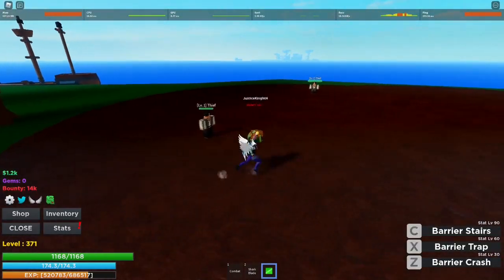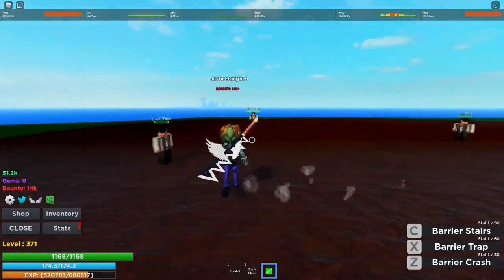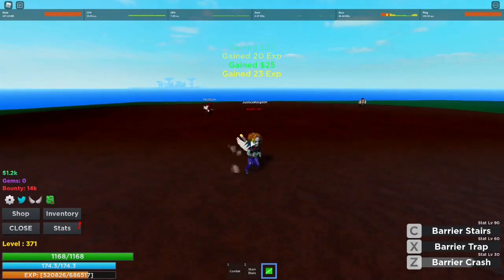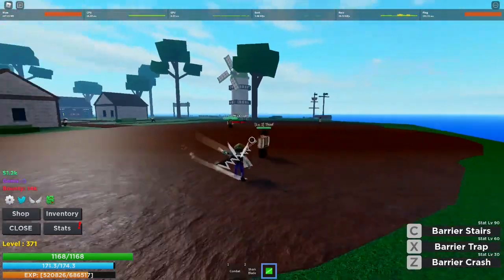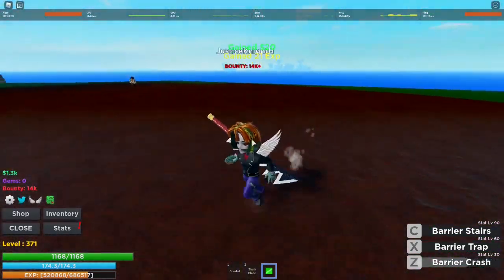The first power this fruit has is Barrier Crash, which basically just pushes your opponent away and also deals some damage. It's not a lot, but it deals some damage. It's also effective if you want to push your opponent away from you, but this is the level 1 island so everything is basically one hit.